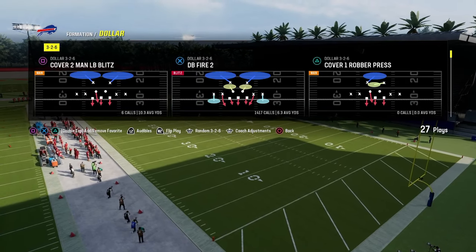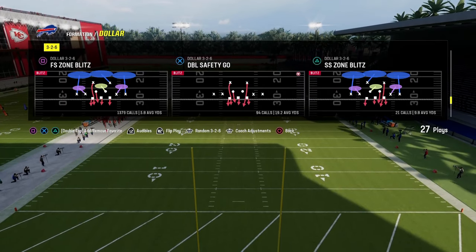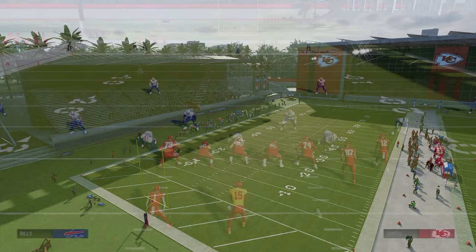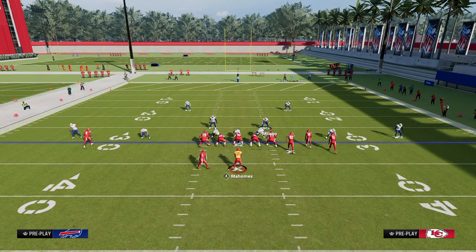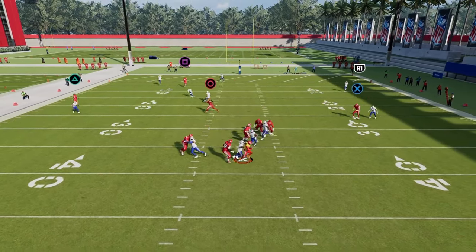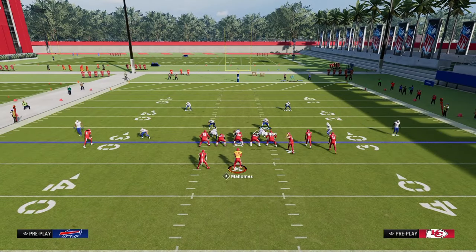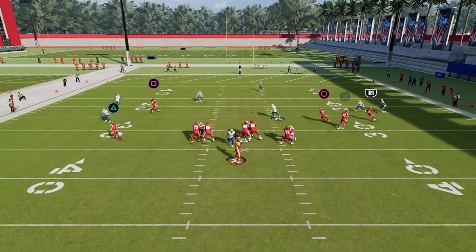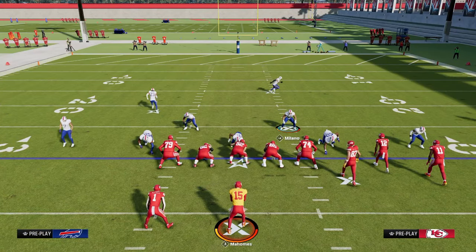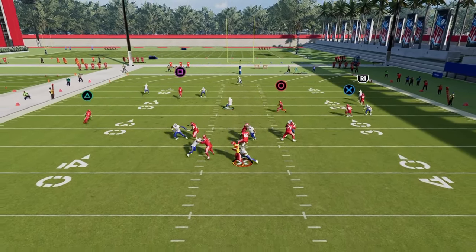The next defense is Dollar 3-2-6. There are a lot of ways to run this, but the most effective is probably Free Safety Zone Blitz. Turn auto flip defensive play call off and auto alignment to base align. The setup: press, pinch your defensive line, and zone that safety on the right-hand side. This is the four-man version — it doesn't work all the time, but with a high-agility, high-acceleration smaller safety in that position, it certainly can. You can also back off the slot corner, and sometimes this blitz comes right through the A-gap.